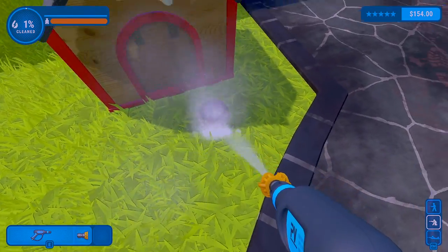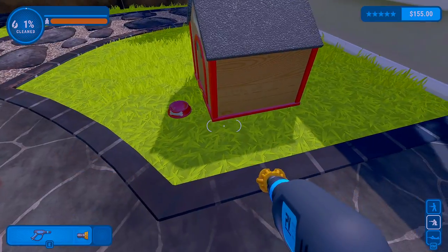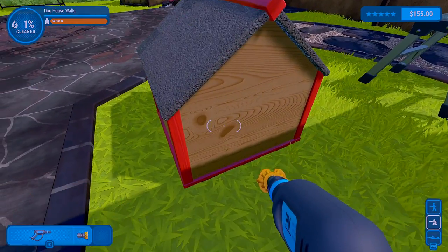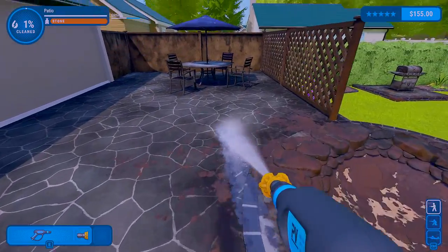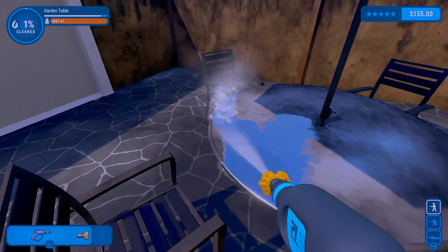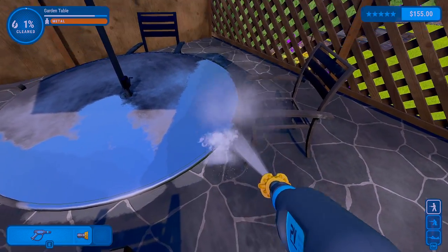Alright, get the bowl all nice and clean. It looks like there's a piece of dirt somewhere around here. We'll come back to that — let's at least clear the ground. I didn't even realize it was supposed to be a different color. Their backyard might be a little dirty.